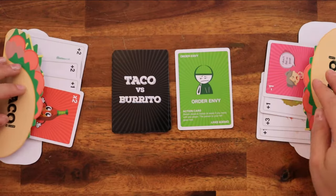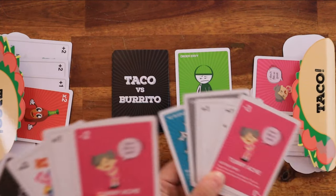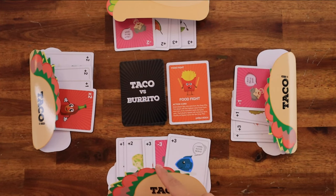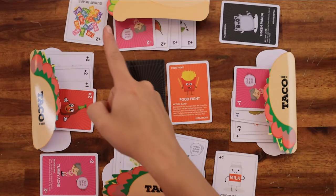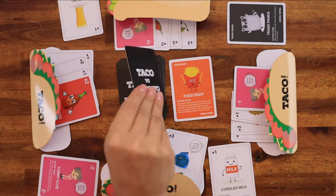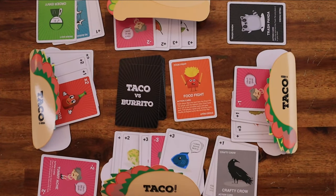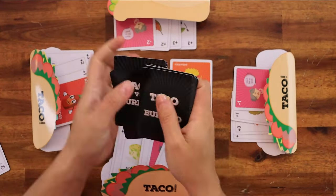An order ND allows the player to pick another player and switch meals and hands. A food fight card triggers a competition between all players. Starting with the player that played the card and proceeding clockwise, each player flips one card from the draw pile. The player with the highest value food card wins. In case of a tie, tied players flip another card until they are not tied anymore. The winner chooses one of the flipped cards and puts it in their hand.